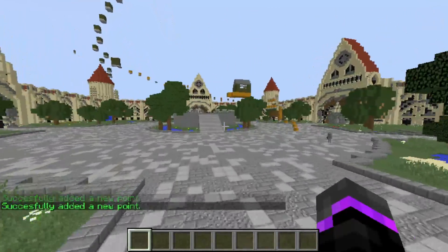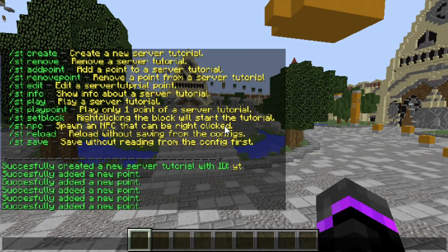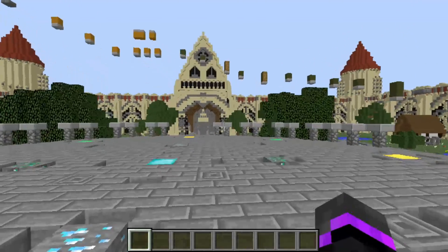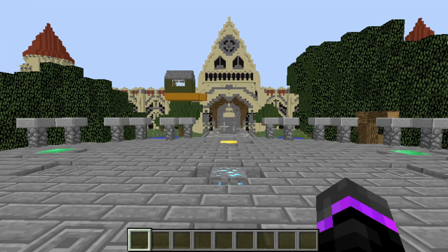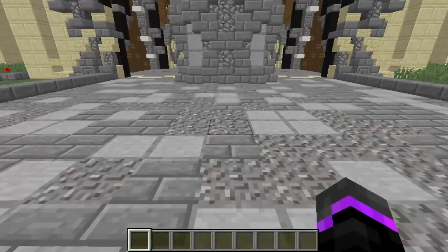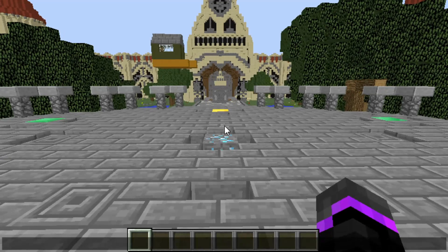You can create unlimited points if you want — you just have to remember how many you have. Now what we want to do is edit each of the different areas, because if you don't edit anything and do 'st play yt', you'll be teleported to different areas but you'll fall down. So it's really helpful when you actually edit everything.